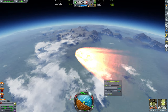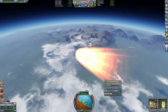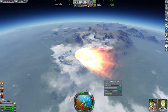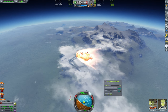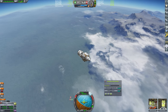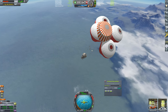We've aerobraked down to 1.6 kilometers per second and we are 27 kilometers up. 1.4 kilometers per second, 25 kilometers up. 1.2 and 22. And we have dropped below a kilometer per second and below 20,000 meters up. Drogue chutes are deployable and we are completely and totally safe. SAS does not need to be on — we can deploy the main, and down we go.